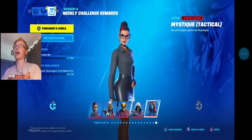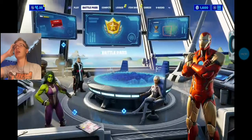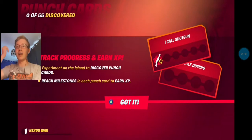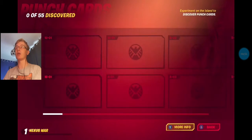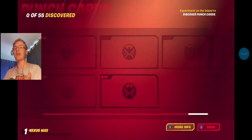This is quite interesting — I don't like how this is working, I'm not used to it. We're going to have a look at the punch cards first. That music is gorgeous. Punch cards — there's 55 of them. Track progress and earn XP. Experiment on the island to discover punch cards. Reach milestones in each punch card to earn XP. They're all classified by the shield logo, and there's 55 of them, which is a bit more than we had last season.